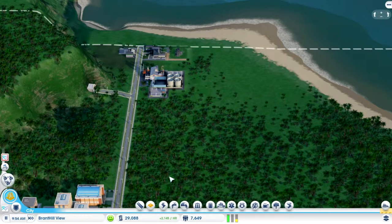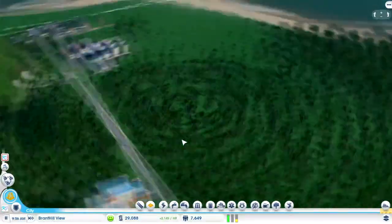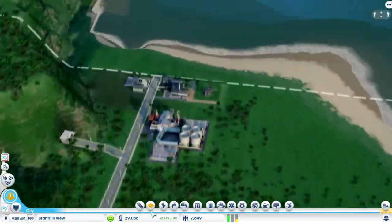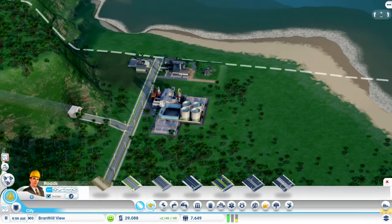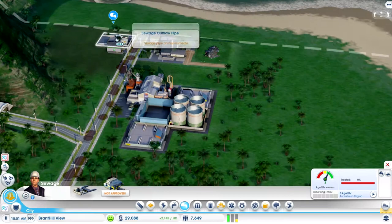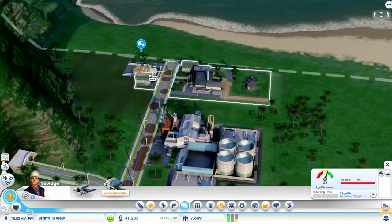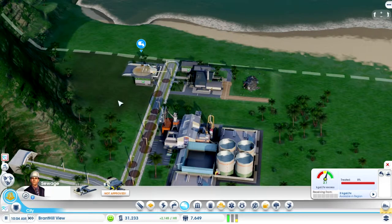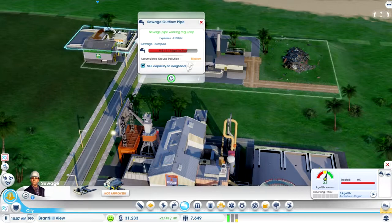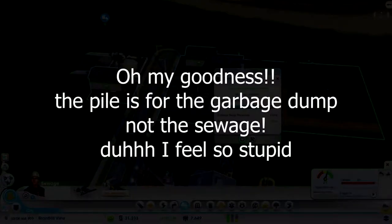Hey everyone and welcome to part nine of let's play SimCity. I noticed the sewage pile is at maximum rate. Now it's working fine, but it was saying I need to deal with it because you can see it's medium — it's almost full. Why can't I click on it again?